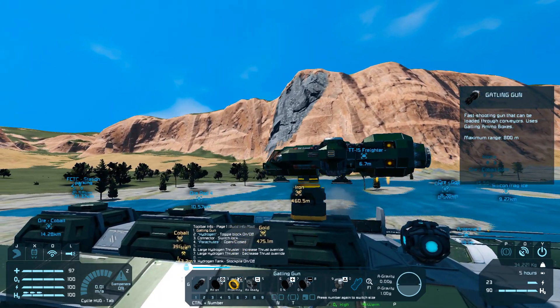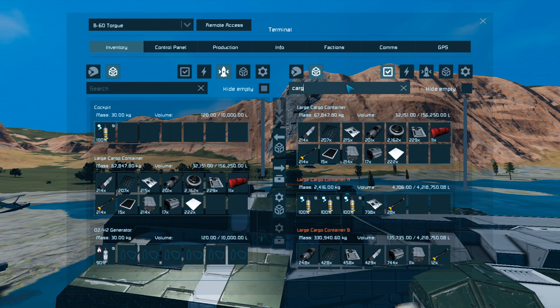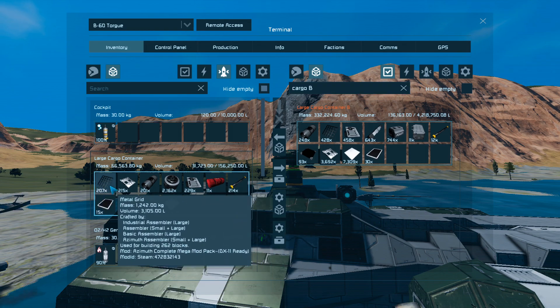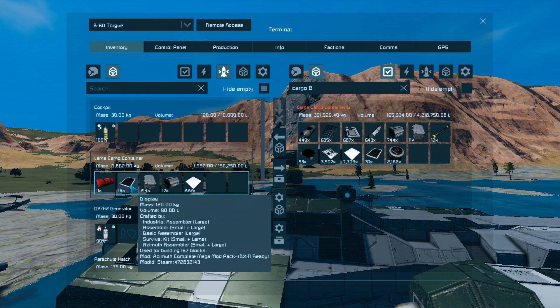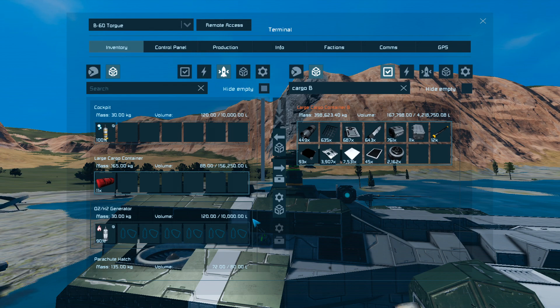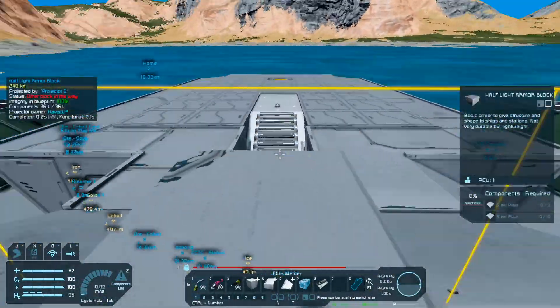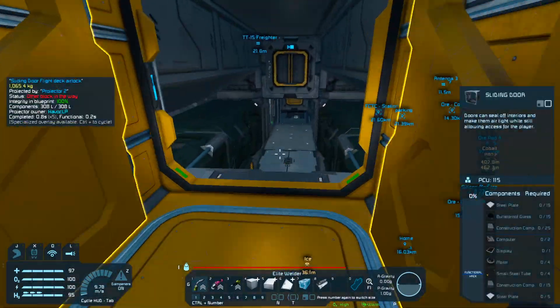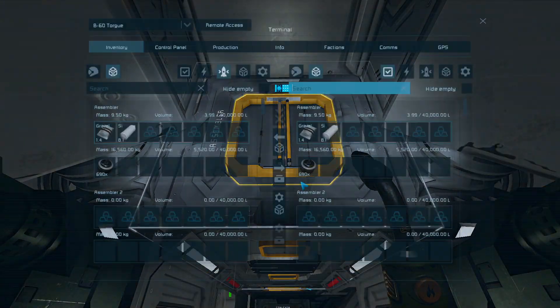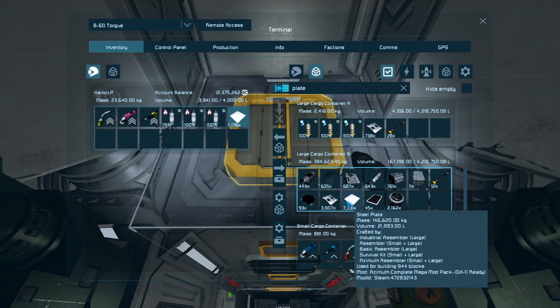There we go — let's go three. Stockpile — make sure the tanks on board don't take what hydrogen I have. Let's go back in here real quick and get all of the inventory out of here and into cargo B. Keep the canvas for myself. That should do the trick. I want to get some plate — I've got plenty.